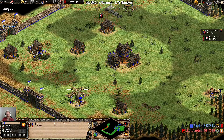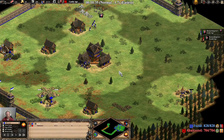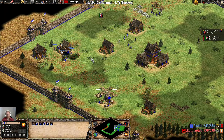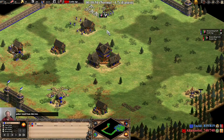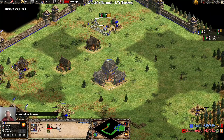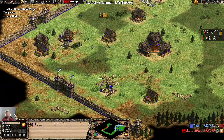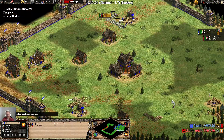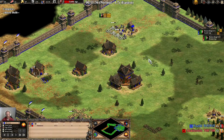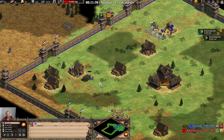I'm going to do a castle drop build, so I start transitioning some villagers to stone. Sending all these villagers to stone. We've got double bit axe coming in as well, and loom queued up. We don't need 3 on gold anymore — gold's not a critical resource now. We've got 11 on stone this time but we are going to struggle with stone; we'll probably be a bit short once we hit castle age.